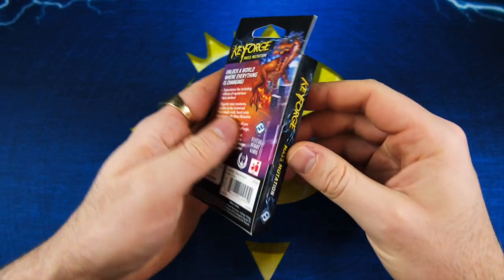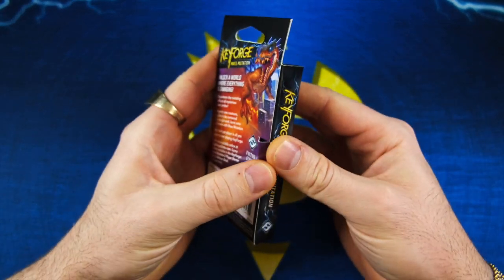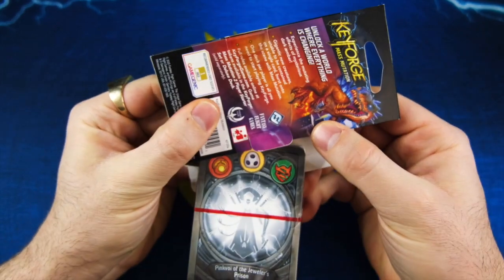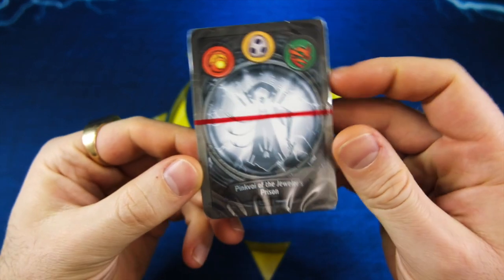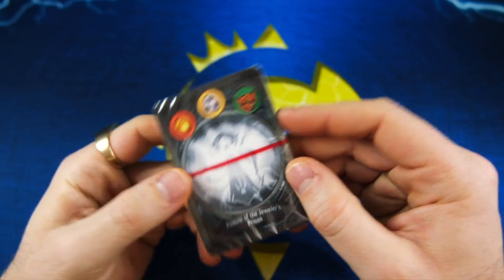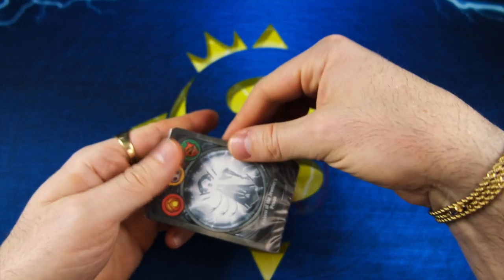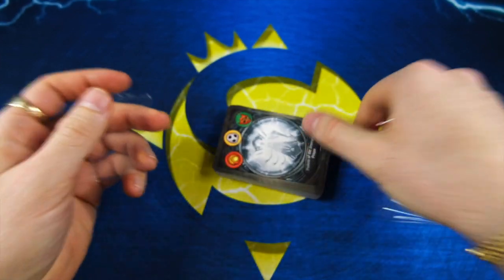All right, back at it again with day five of the KeyForge advent calendar — the dark empathy. Let's see what we got today. Quick reveal: we got pink Voi of the Jeweler's Prison with a Brobnar, Shadows, and Untamed action going on here. I wonder what set this is — is it AoA, CotA, Worlds Collide? I have no idea, let's find out.